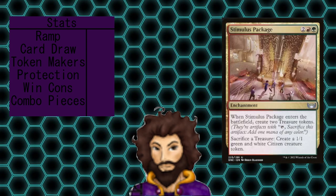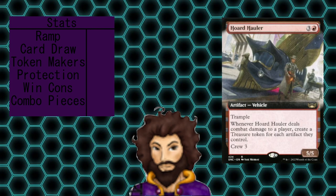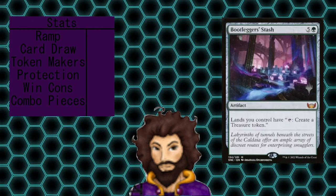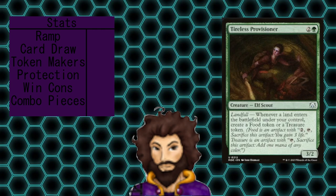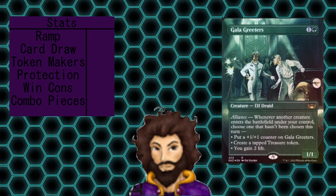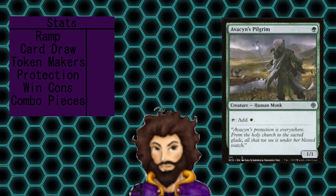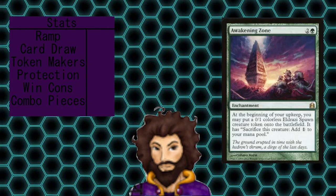We aren't done yet though. We have a few cards in here that are going to generate us some treasure tokens. We're running Stimulus Package, Prosper's Partnership, Horde Hauler, Bootlegger Stash, Prize Fight, Tireless Provisioner, Storm Kiln Artist, Prosperous Innkeeper, Galak Readers, and Dockside Extortionist — as well as Avacyn's Pokrum as our only mana dork, and Awakening Zone, which creates a Eldrazi spawn at upkeep that we could sack for mana. This leaves us with 21 potential sources of ramp.